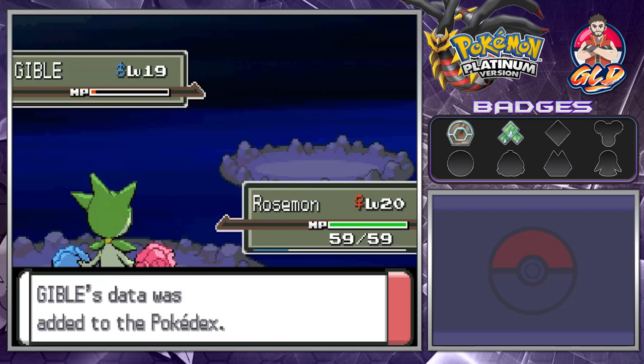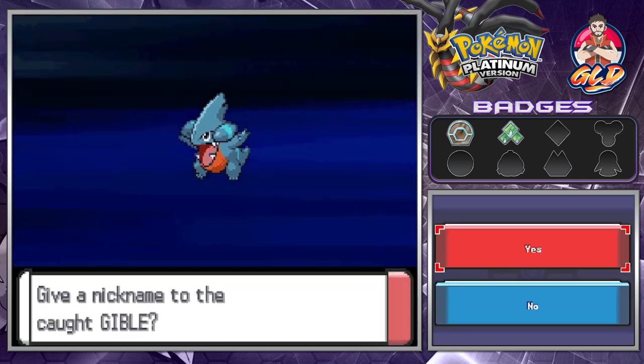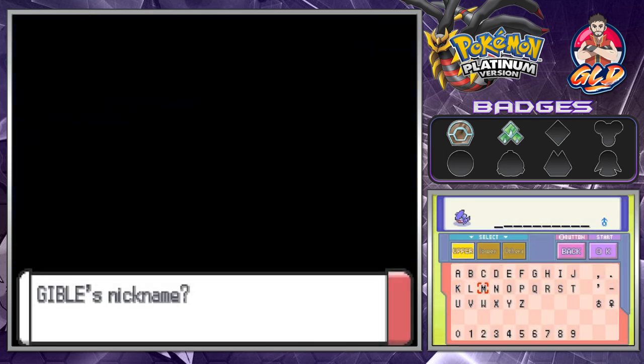Let's take a look at this Pokedex entry. Gible — the Landshark Pokemon — both Dragon and Ground type. It attacks using its huge mouth, and while its attacks are powerful, it hurts itself out of clumsiness too. I know I'm going to be making somebody happy with this nickname — everybody, say hello to our good old buddy Toothless, after Toothless from How to Train Your Dragon.